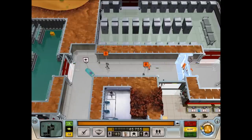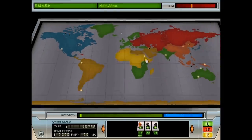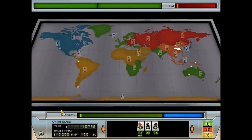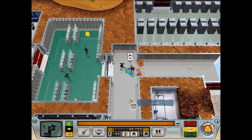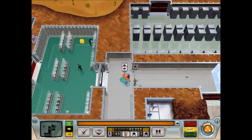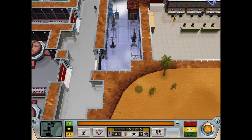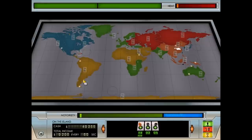Kill them — intruder, attack for termination. That is the solution to most of your problems in the early game. Later on you'll have more options and won't have to kill every single agent who turns up. It's inadvisable to do so anyway, because it brings you more heat if they don't come back from their missions.